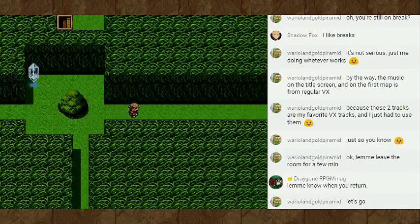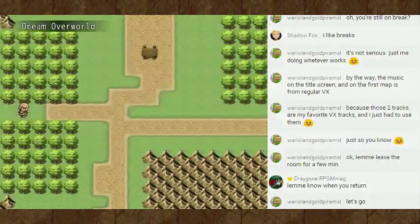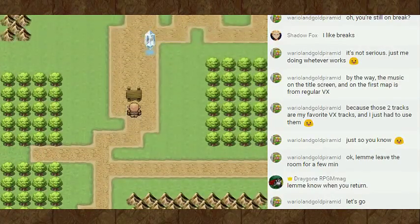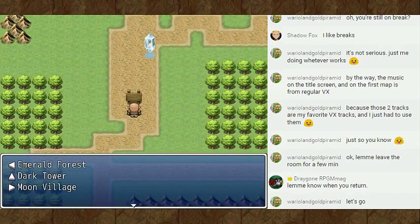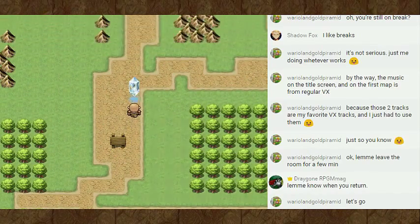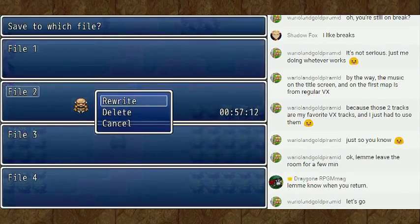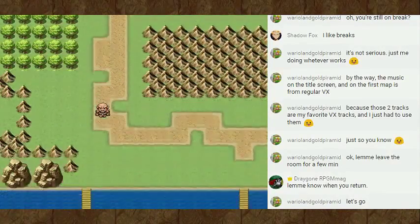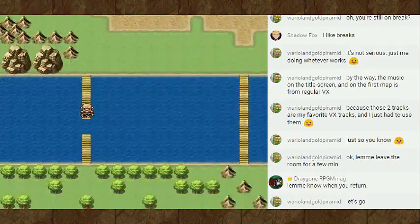Anyway, let us find out what is to the right. It's the overworld. And we got Mario and Luigi music. Emerald Forest, which we just came from. Dark Tower and Moon Village. Also, another save point, because why not? I'm fine with there being save points.